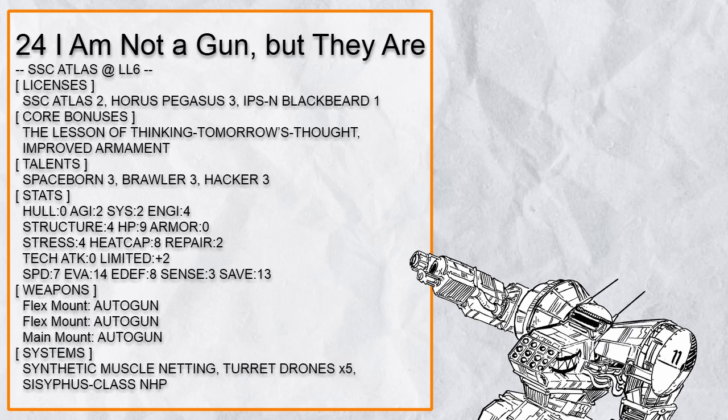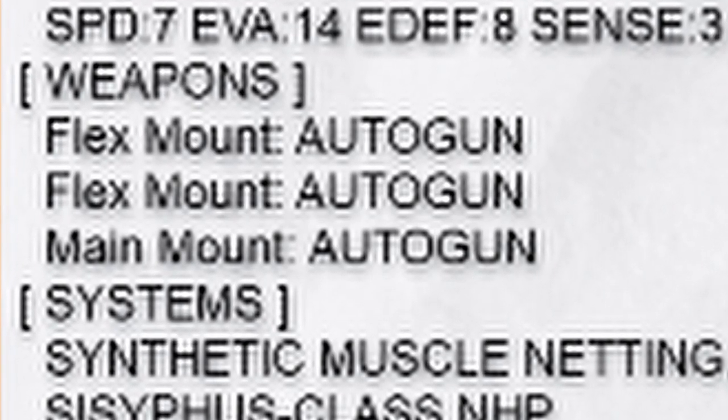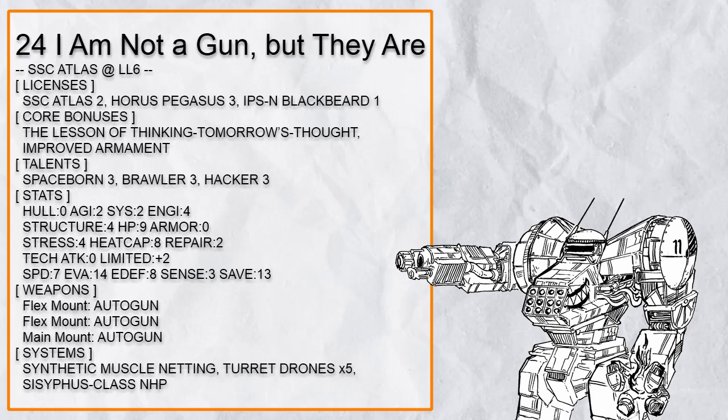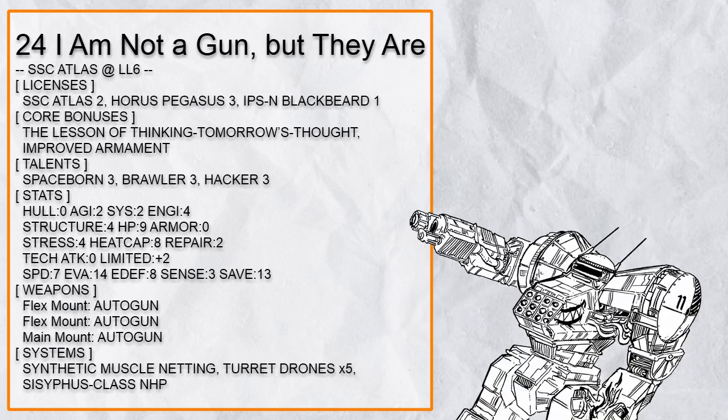Twenty-fourth and final build in the list is 'I Am Not a Gun — but They Are,' a full Autogun Brawler Atlas. Jesus Christ, this thing really is Autogun all the way down, giving it 9 free damage practically every turn. Turret Drones for even more damage, Sissippus to give answer to those that mess around and find out, and Synthetic Muscle along with Space Spawn to aid in ramming, grappling, and beating the hell out of people. Finally, Hacker is here for some serious shenanigans. However, this build has no health at all, so be warned.